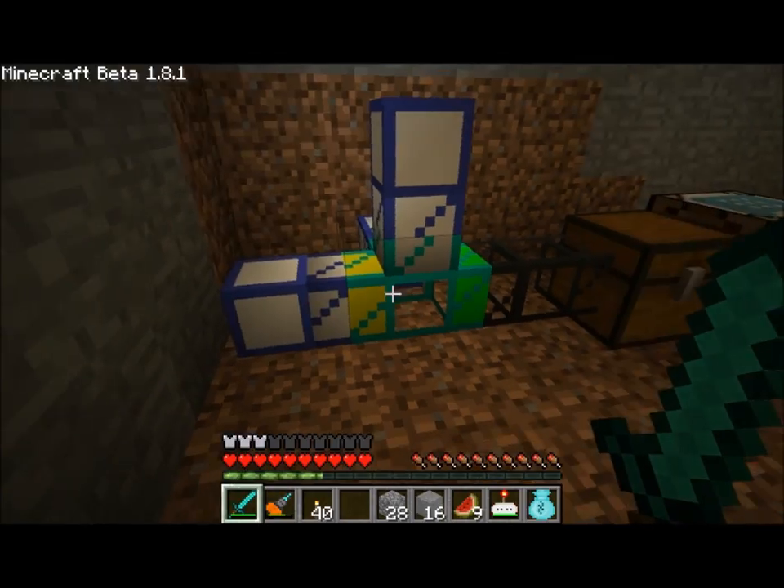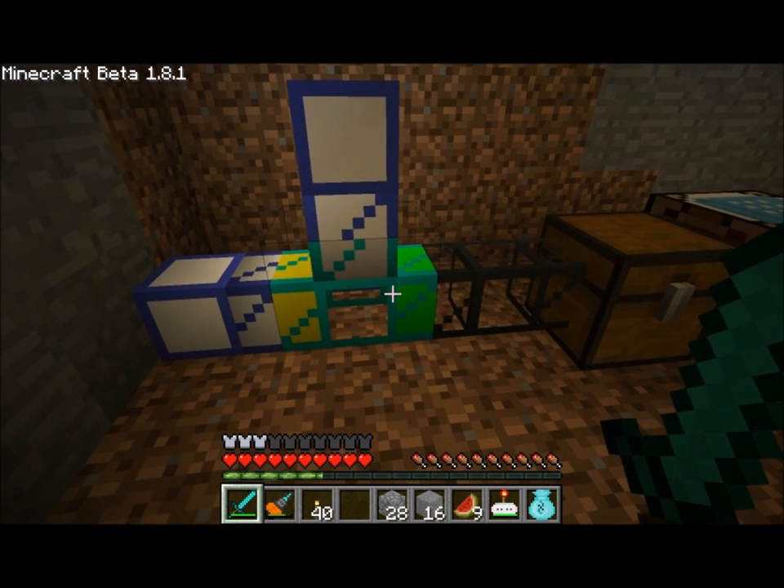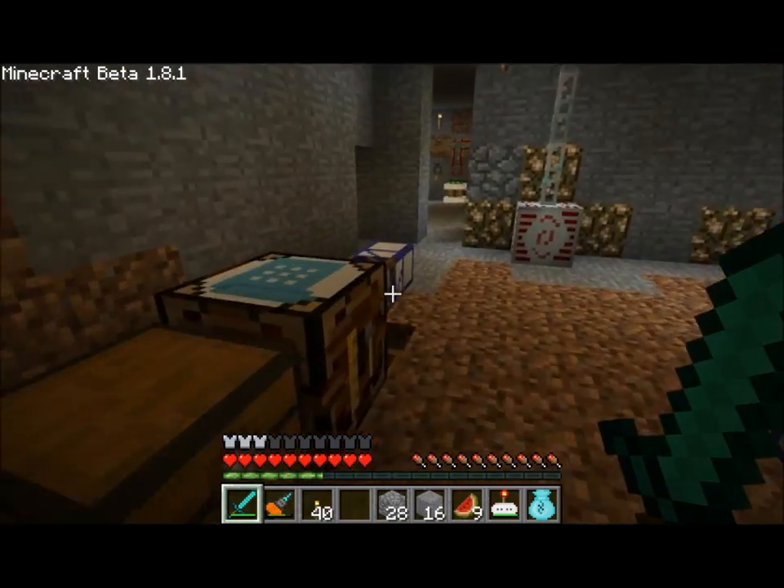Meanwhile, anything else — pretty much sand, dirt, cobblestone, and whatnot — you can see are heading off to the left over Frequency 2.